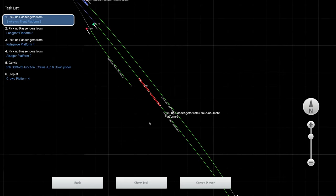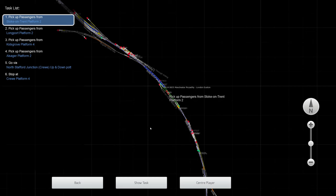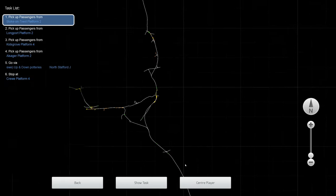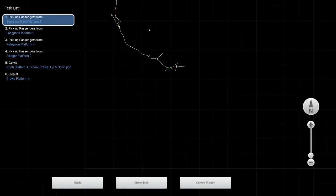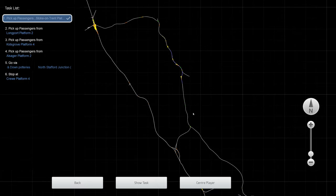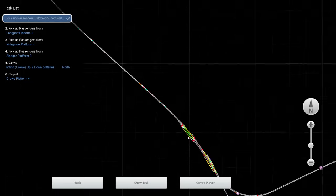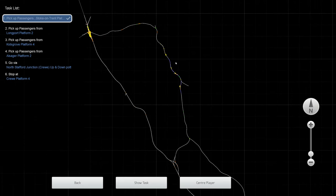The route today — we are here at Stoke-on-Trent. The line that we already had was from Preston down to Birmingham. And what this phase four adds is a new loop which goes from Stafford, round through Stone, up through Stoke-on-Trent, Kidsgrove and across to Crewe.